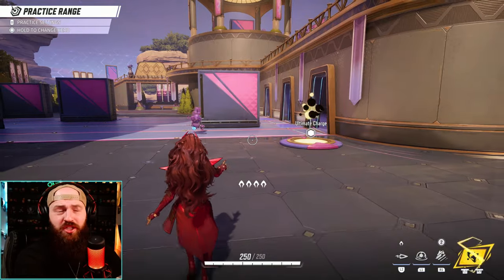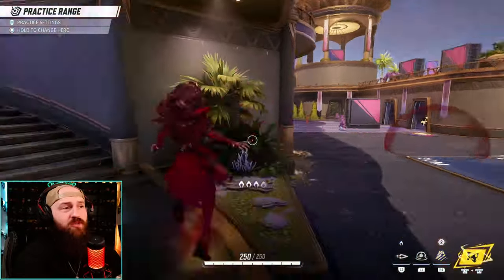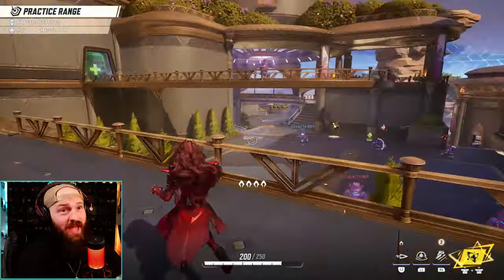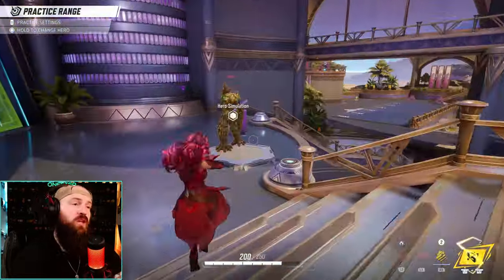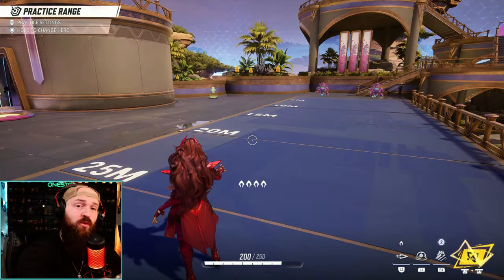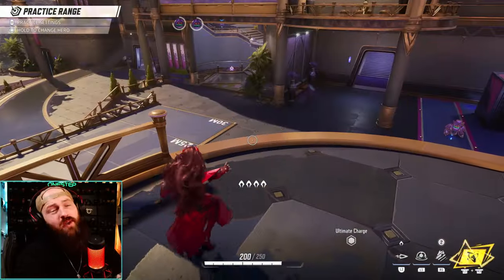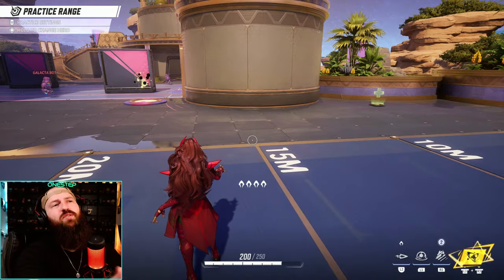If you ever get in trouble, just use mystic projection and get out of there. During your mystic projection you are invulnerable, so you won't take hits. You see here we're getting hit — projection — and now we're not. That works for anything, so take advantage of it as much as you can. Don't be afraid to get in there and then just project out if you get in trouble. You have two charges that recharge over time, so you can use it, kill somebody, and get out again. It's also a great way to reach places you normally couldn't — like projecting up to high ground to attack opponents from behind. Wanda can also press jump while falling to float slowly, which is another great way to reach elevated positions.